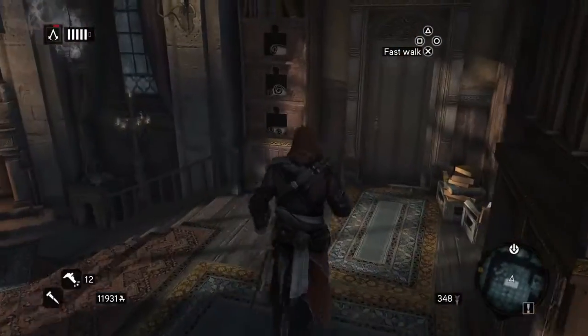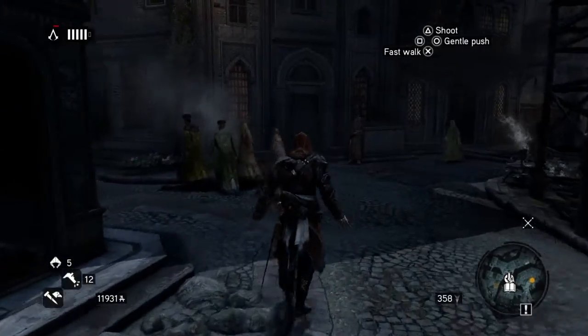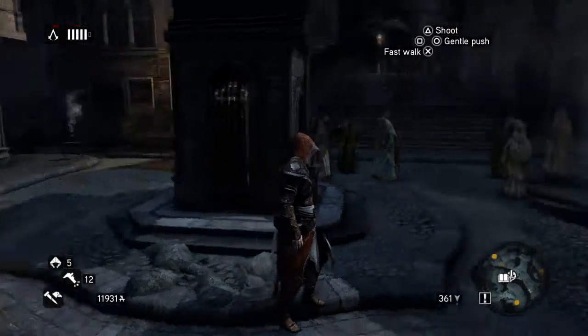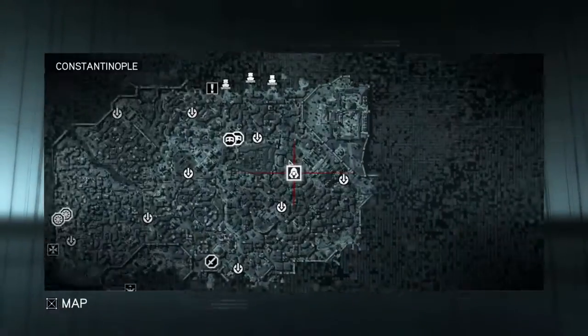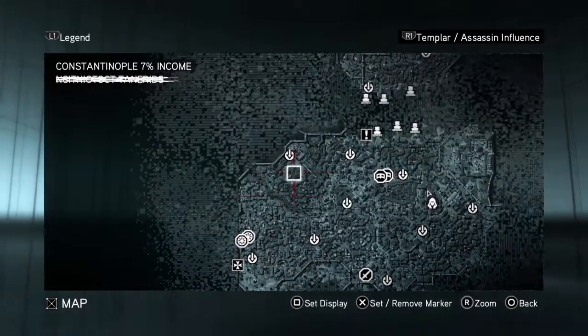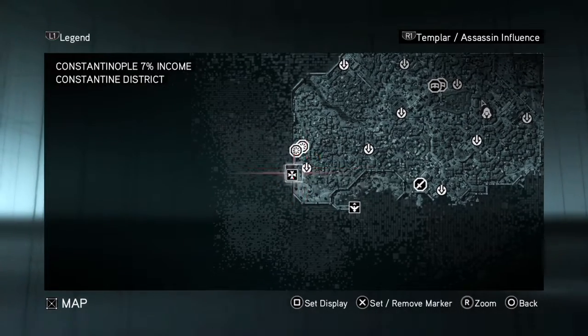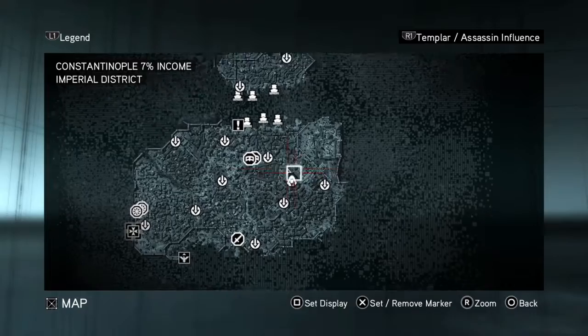Okay, so Vlad the Impaler's prison — is this where we're headed now? I'm a little confused there, because you had to find that book there. But believe it or not, this Vlad the Impaler's prison, this hidden tomb, is actually a new thing — it's something they added to the game. You can see it's down here, so we're probably going to hit a tunnel entrance to get there, but it's actually new. It was not in the original Revelations game.